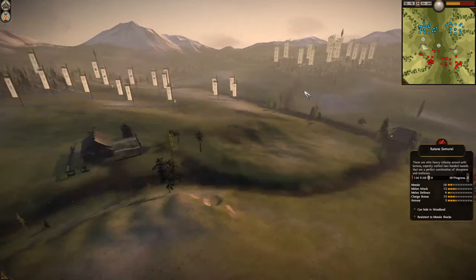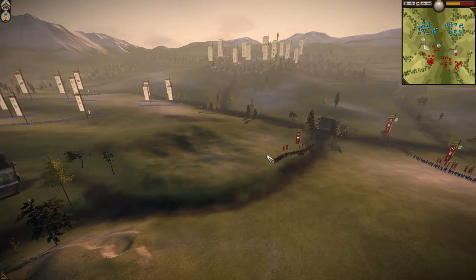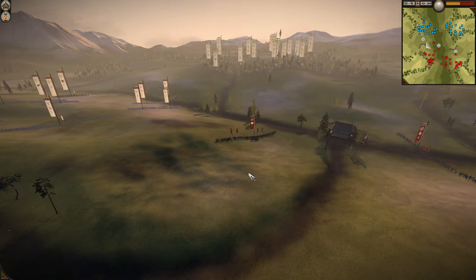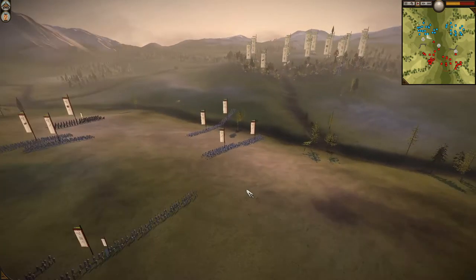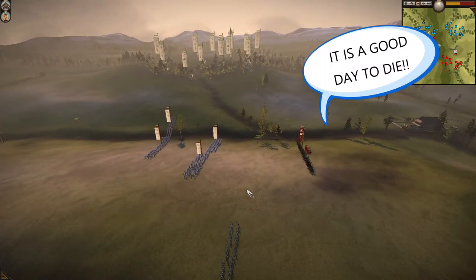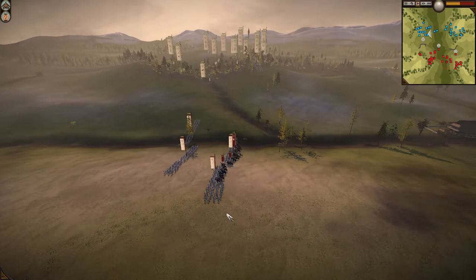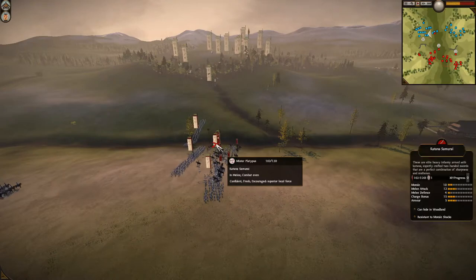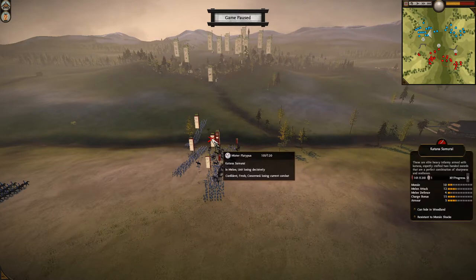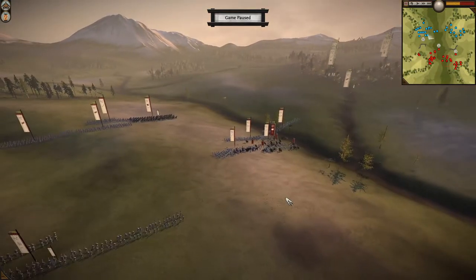Here's some early cavalry going for a suicide cav charge — this is why I love light cavalry. He's actually going to hit two units there with a really nice spread. For those of you watching, Smothered Run's charge here is a prime example of how to use cavalry effectively against infantry.